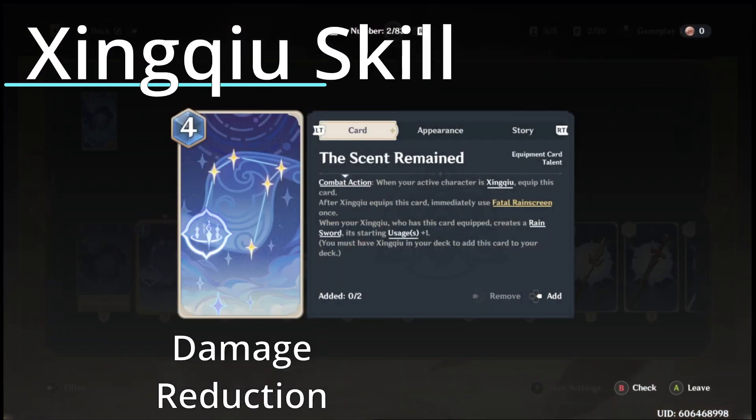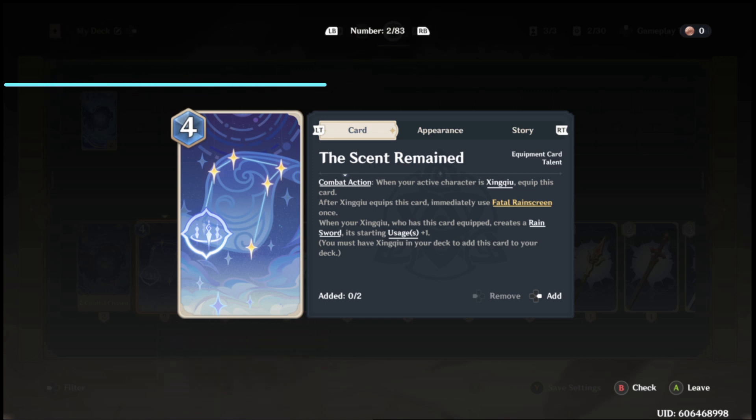Likewise, defeating Xingqiu in his friendly battle will get you his skill card. This card adds to the defensive options for this deck by adding damage reduction for every time you cast his E skill. This will boost the defensive abilities of Noelle's shields.